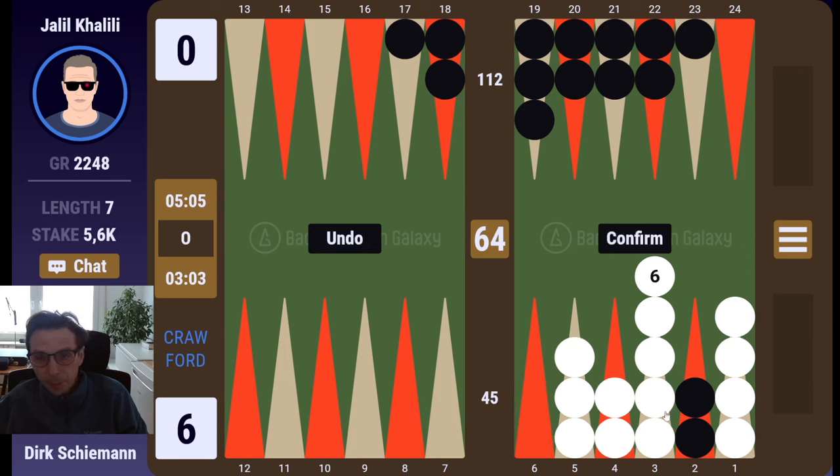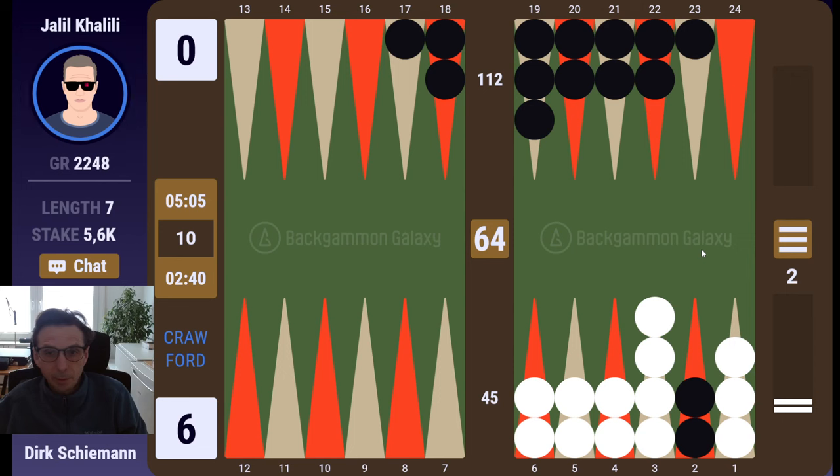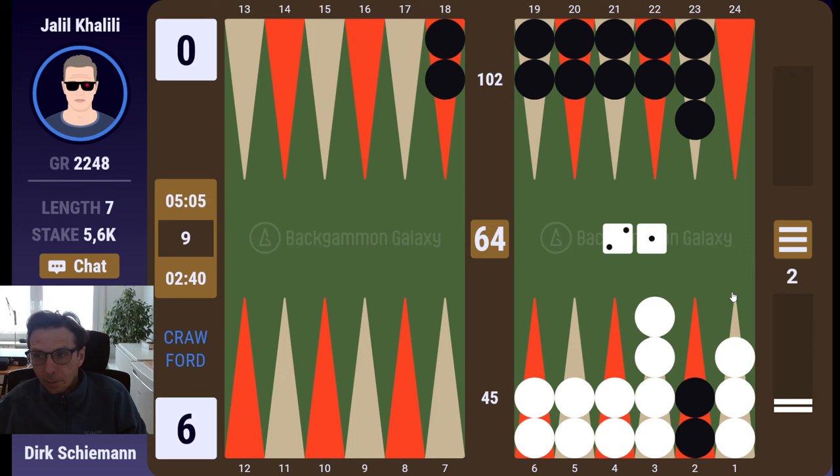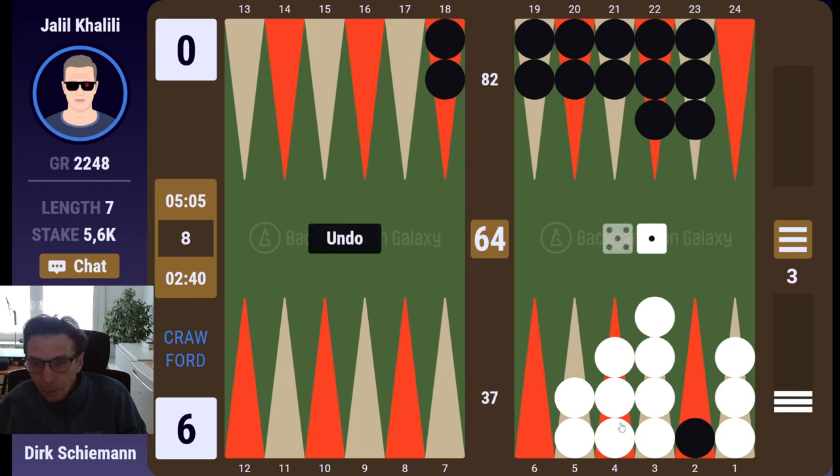I guess this might be safer — that leaves shots on two high numbers, so that's nine numbers. This is only six four — I get some checkers off. I don't know, I will take the checkers off. Two one. Now he's running out of time. Five — that's the safest, so I will do this.